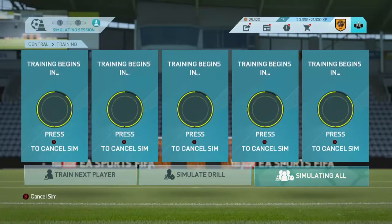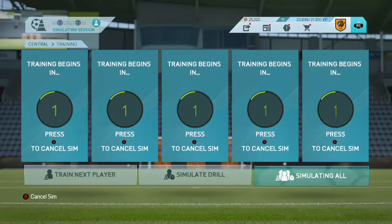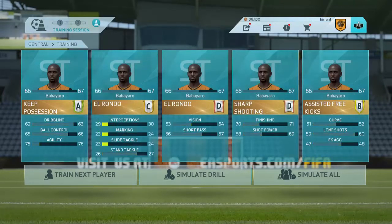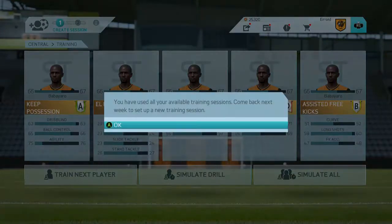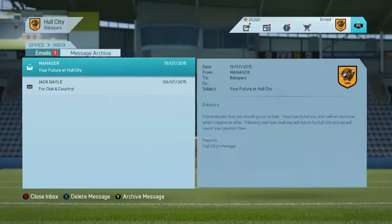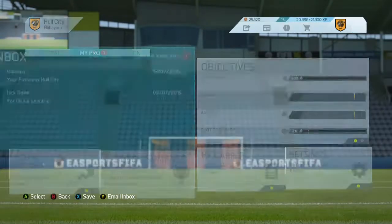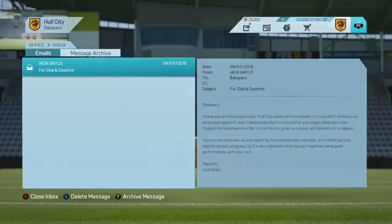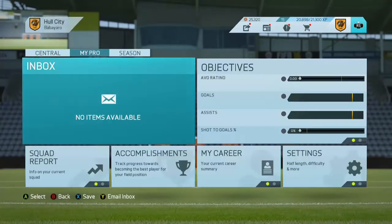This is the third training session — that's much better, getting an A, a B, a C, and two Ds. Not too bad. Then we see a notification about Babiaro's future at Hull City — we're being loaned out. As long as we go to a team in the Championship, I'm not too bothered about being loaned out, especially at this rating.